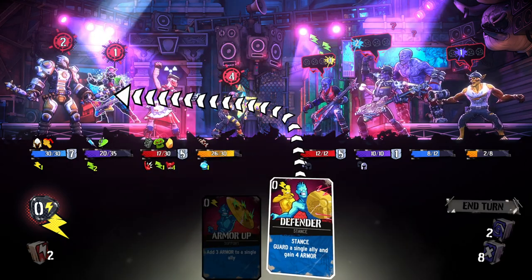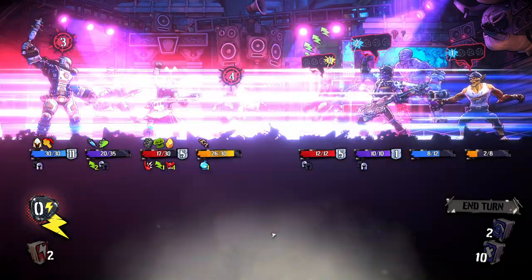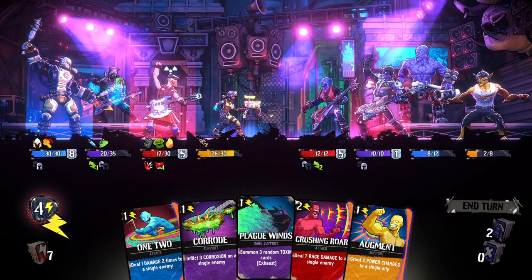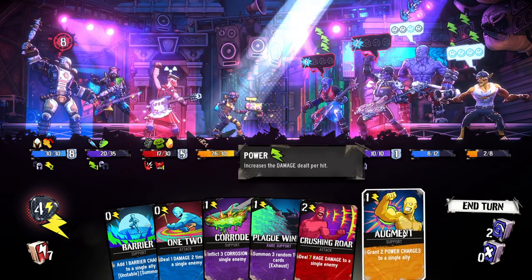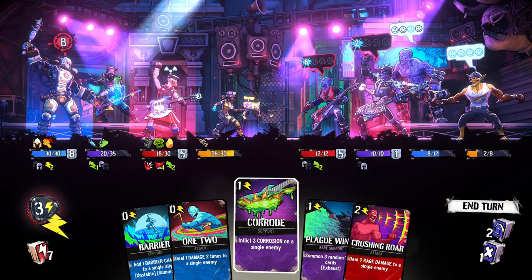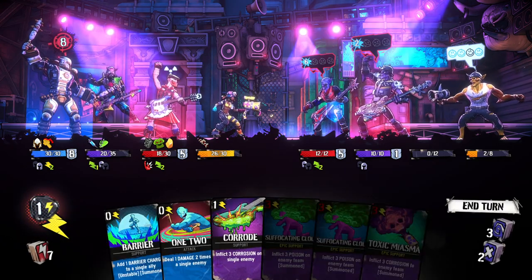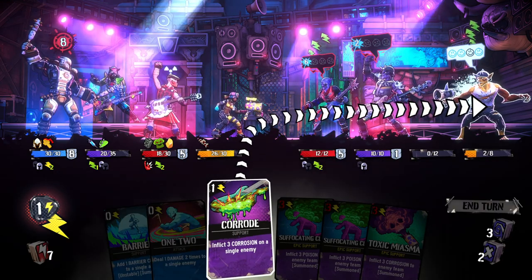I was kind of hoping for a kill there, but that's actually ideal because then she can do four health damage to this guy and gain some health. We're also going to shield her so she doesn't take any damage. This guy's got free energy now so he can play all of his cards for free. Guard a single ally — this is amazing. When you use up that free energy it is gone — it reduced the cost of our cards but then you don't get to keep it. Deal seven rage damage to a single enemy. Grant two power charges to our red guy. We could do some corrosion damage. They're going to do nine damage — let's get rid of this blue guy. And I'm going to summon three random toxins.